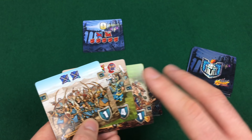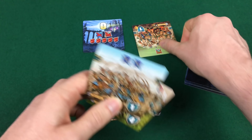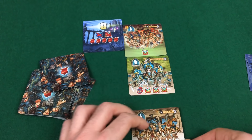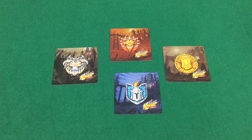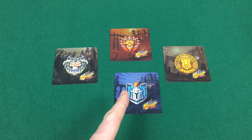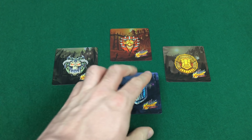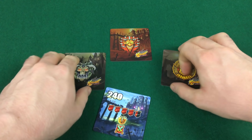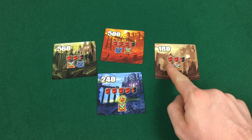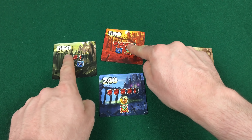Le carte vengono disposte sempre su tre file diverse: questa carta andrà in prima fila, questa al centro e questa in ultima fila. Una partita di Carnage si svolge su quattro round che iniziano con la contemporanea scelta di una carta strategia dalla propria mano. Questo serve in primis a determinare l'ordine di turno: inizia il giocatore con l'iniziativa più bassa. I giocatori rivelano contemporaneamente la propria carta strategia e il turno segue l'ordine di iniziativa crescente.